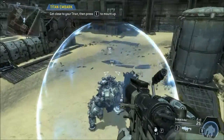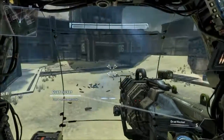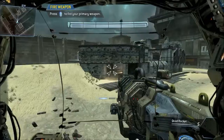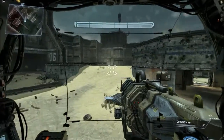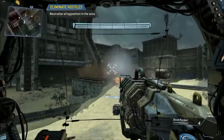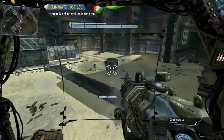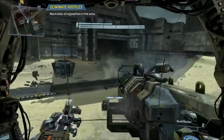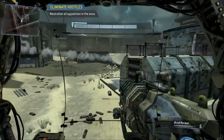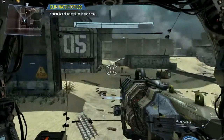Look to the sky to watch your Titan fall into battle. Get close to your Titan to mount up. Titans are designed to be a natural extension of the pilot. Firing your Titan's primary weapon is as easy as firing a pilot weapon. Kill the hostiles arriving in drop pods.